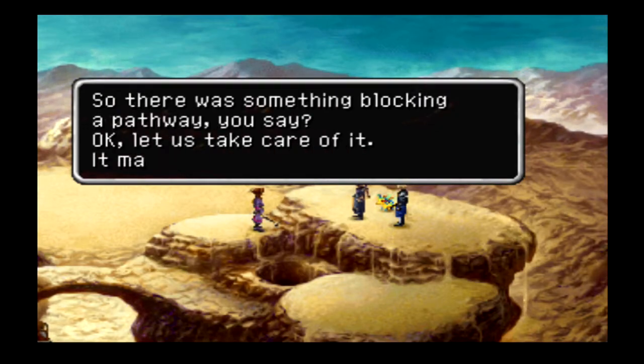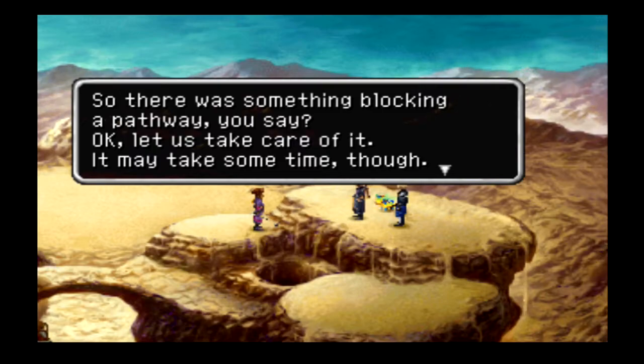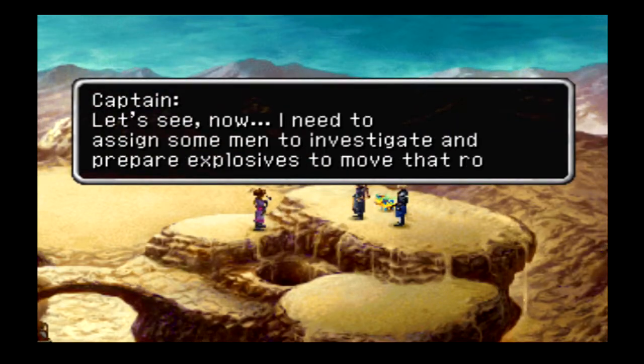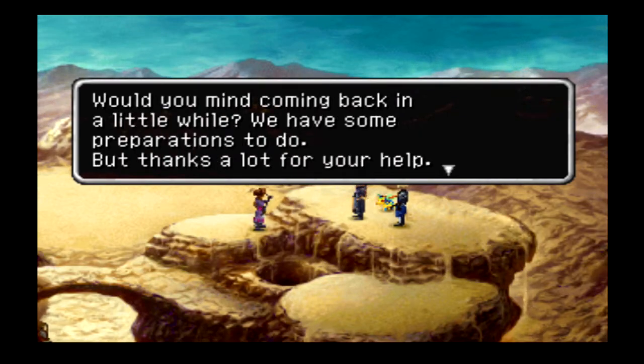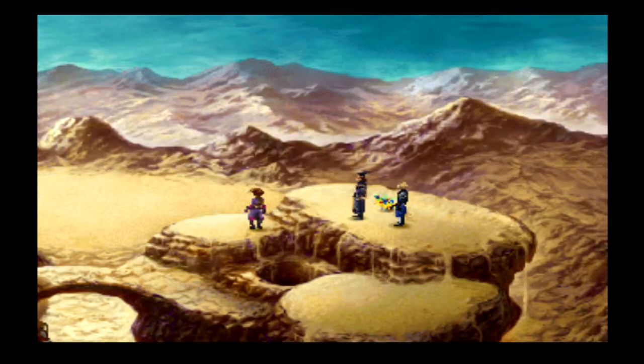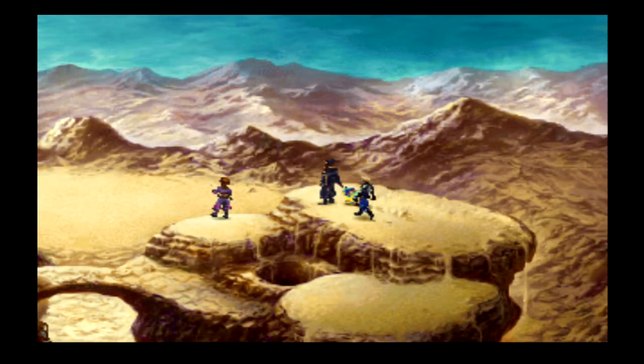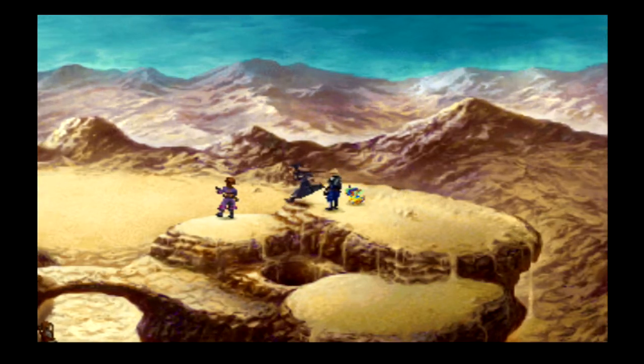An NPC jokes we're not very brave. Something was blocking the pathway, so they'll assign men to investigate and prepare explosives to move that rock. Would we mind coming back in a little while? We agree — coming here actually did something. Although we were just told to come back later.